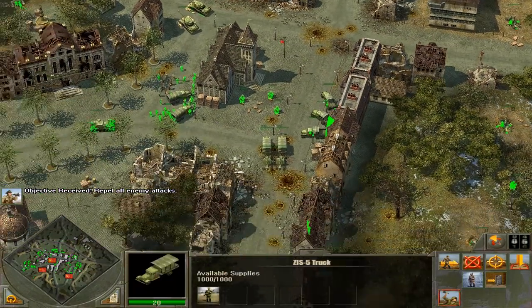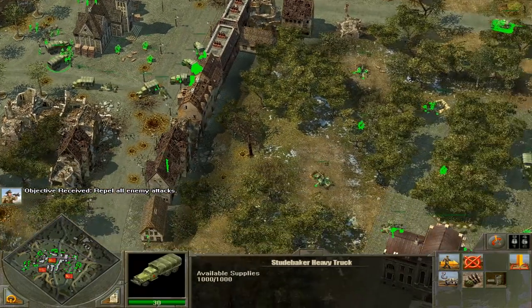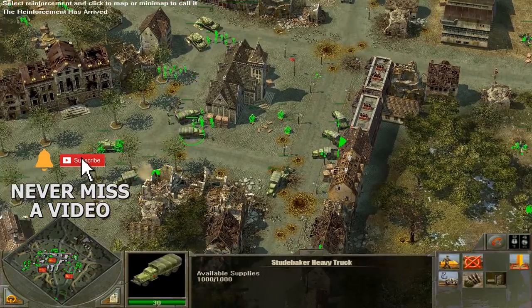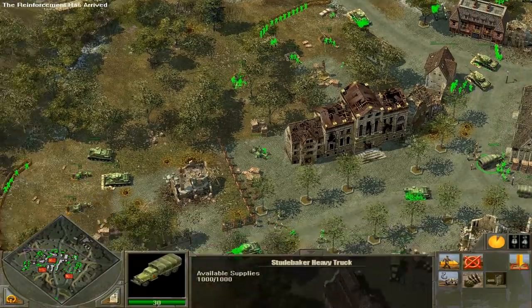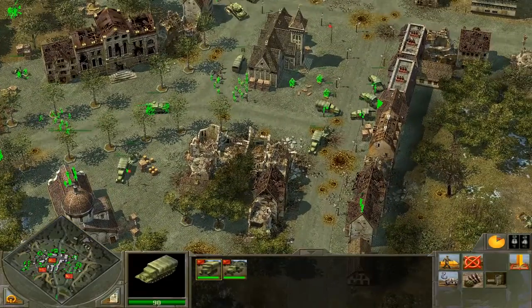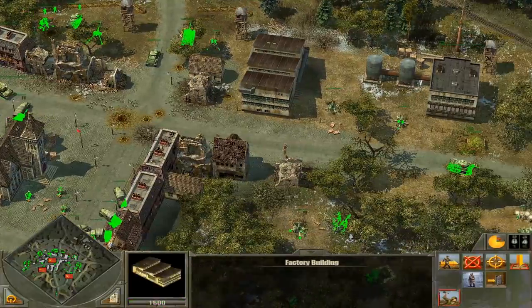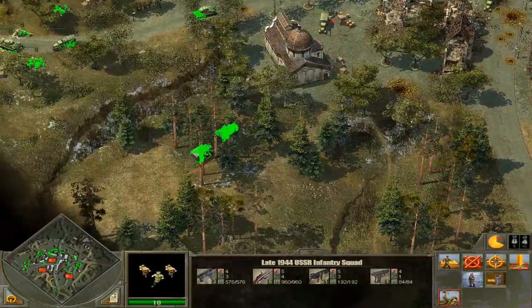We're going to call out some artillery as well. Let's place our guns around as we know the German Air Force is on the way. We're going to get some of our trucks here supplying the front lines as well. We need to keep our guns supplied and also have plenty of supply for the artillery. I actually noticed a very good artillery piece over here — a Katusha — so we're going to call that up. We have several areas to defend.